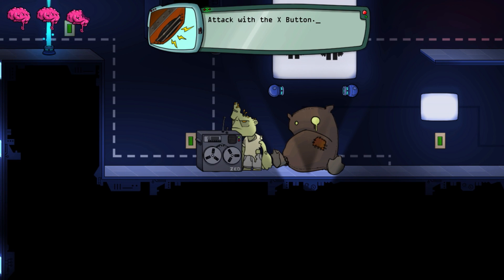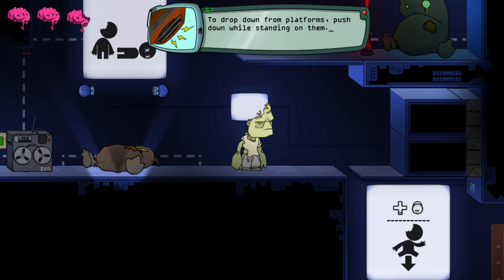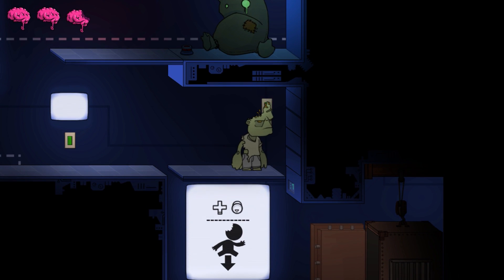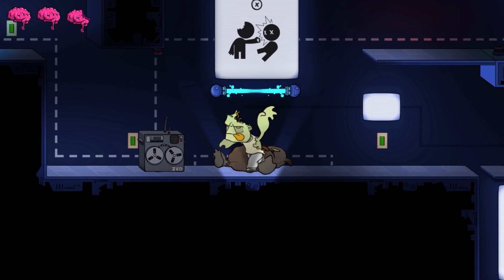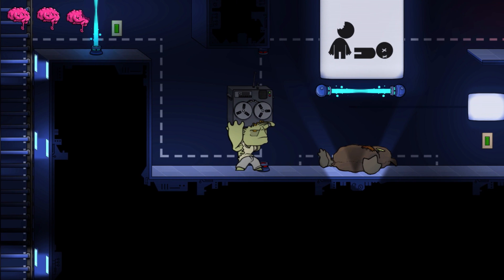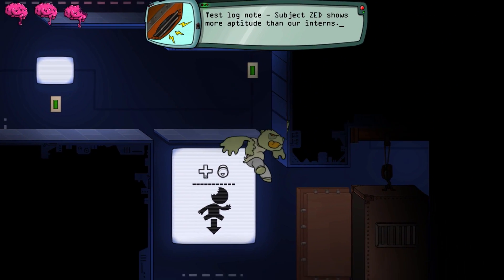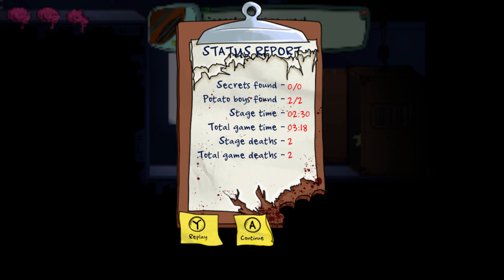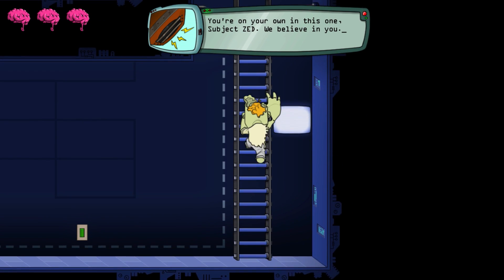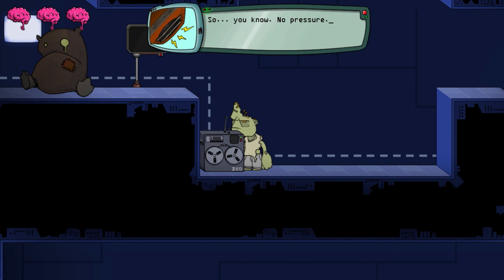To drop down from platforms, push down while standing on them. I want to go up - I want that. Pick it up. And put it down. Controls are a little awkward with the thumb pad. Subject Zed shows more aptitude than our interns - suggest we either create more or hire smarter interns. You're on your own on this one, Subject Zed. We believe in you. Failing here means death - the eternal void, and a date with the incinerator. So, you know, no pressure.